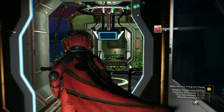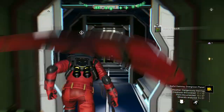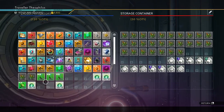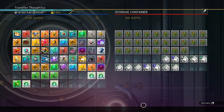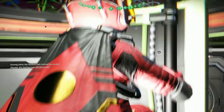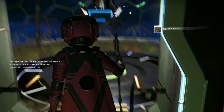Gek nip is another money maker for me. It comes every four hours, so when I stop off I stick it in storage for use later.